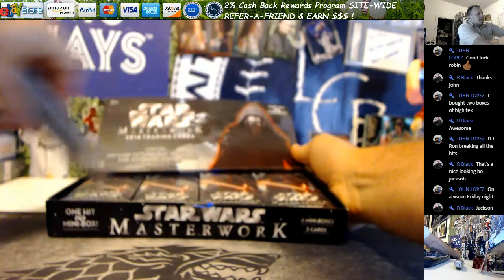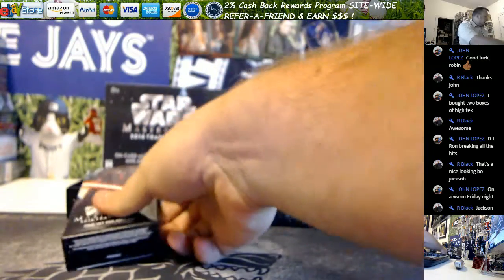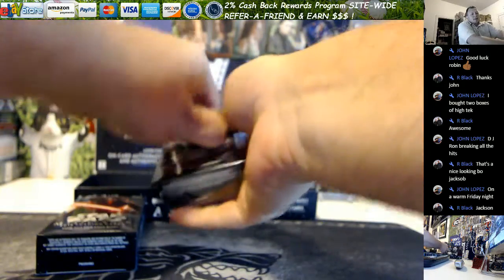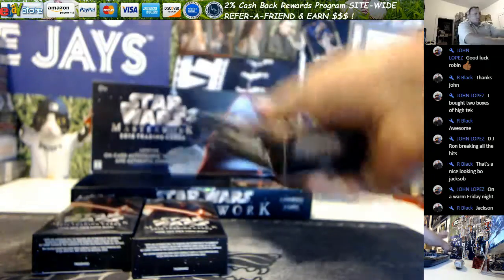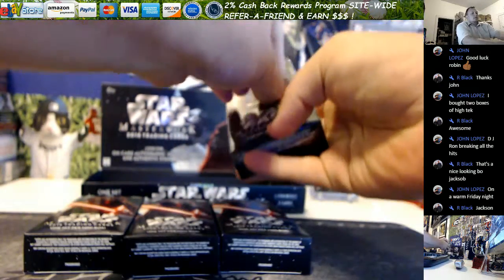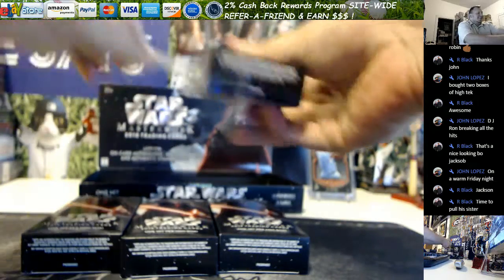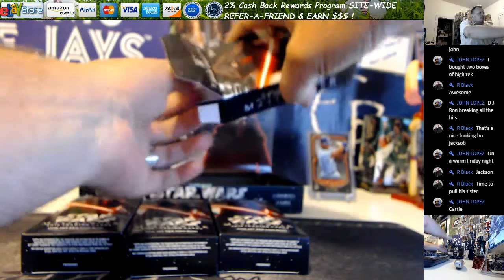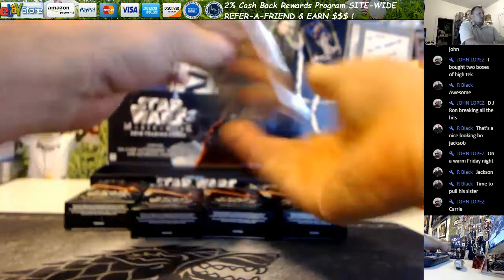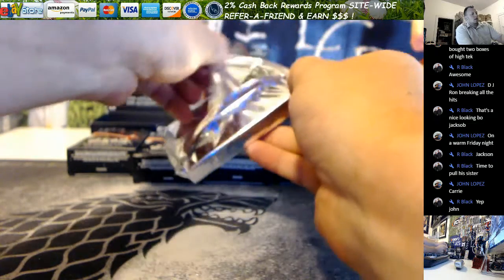Alright, here are the mini boxes. We're getting two autos, a stamp, and a sketch. I think we're guaranteed two autos at least, some sort of patch card, and then the stamp insert.